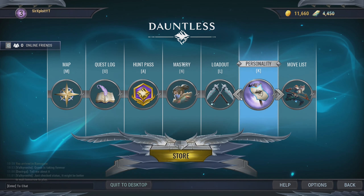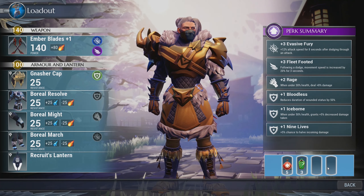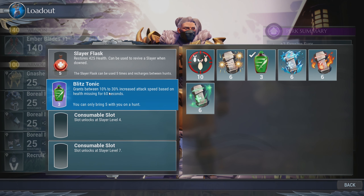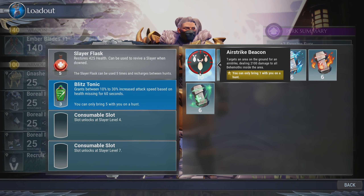These consumable slots can be found on the bottom right of your screen. If you go to your loadout, on the bottom right, they will appear here and you can edit these. In my first slot, I'll have the health potion — this is always the default. You can't pick anything besides health potions in the first slot, but the second, third, and fourth you can choose whatever you like. Choose what you would like to go into battle with, but remember that some of these are limited to a certain amount that you can bring to battle.